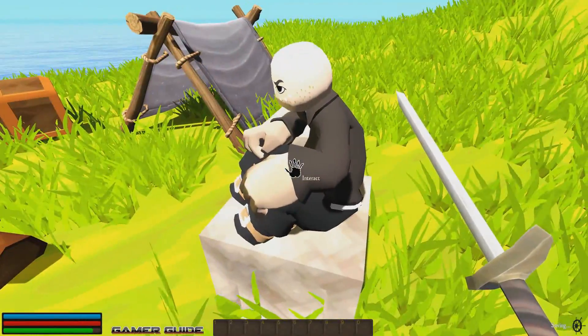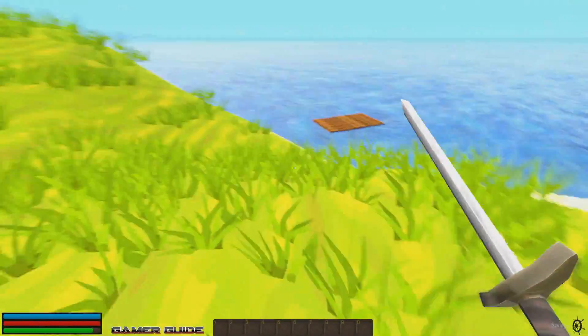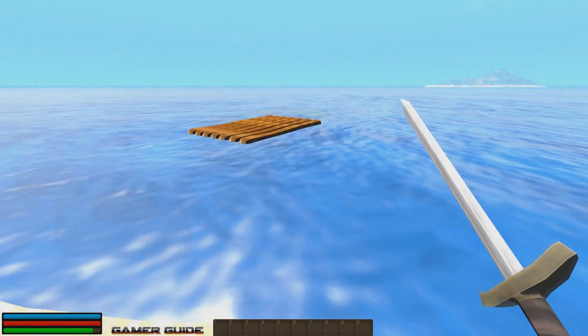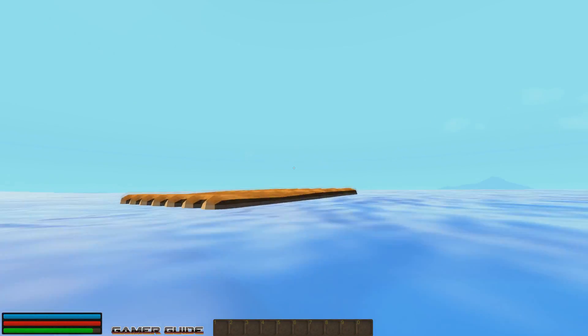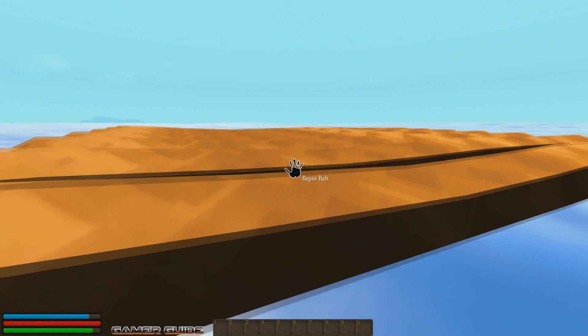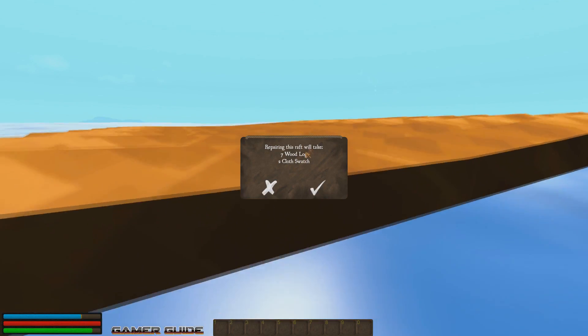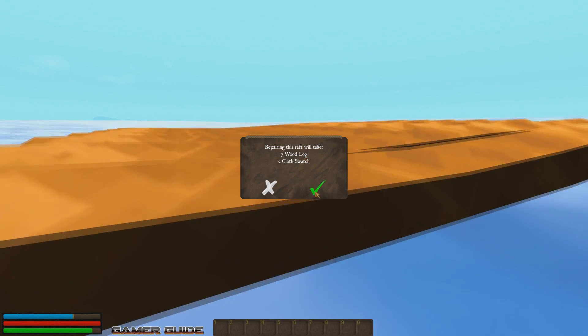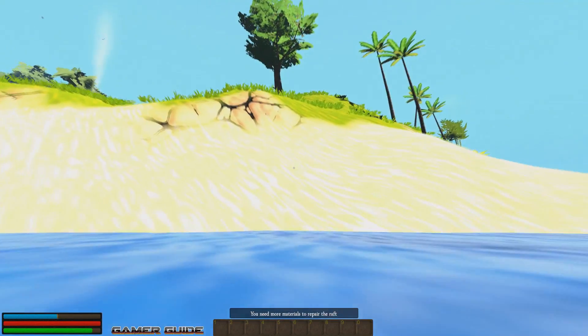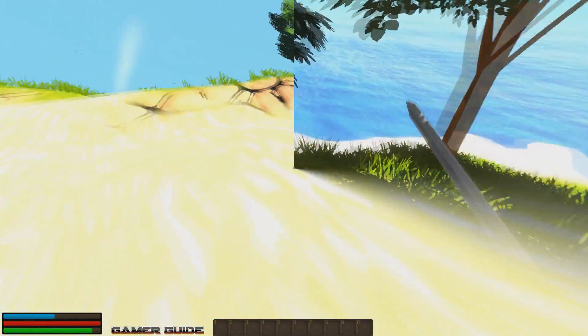So we've got some of the basics here. Here's the raft the mysterious figure was talking about. It doesn't seem like much of a raft — it's just kind of a wooden plank floating. We need to repair it — seven logs and two cloth swatches. So I guess we better go exploring or figure out how to get some more wood, as we don't have quite enough.